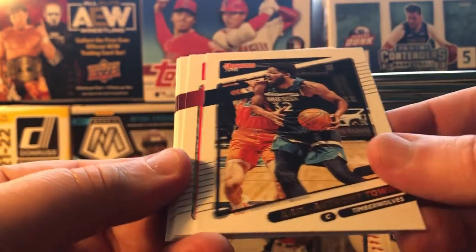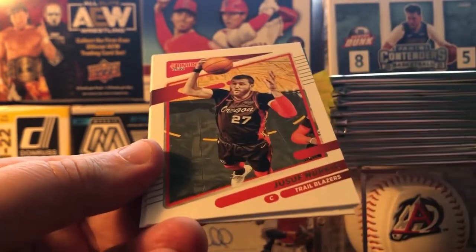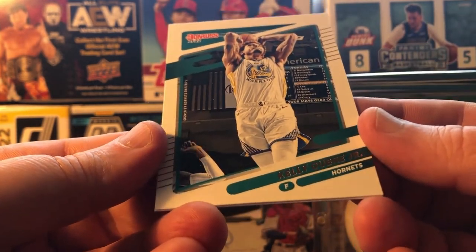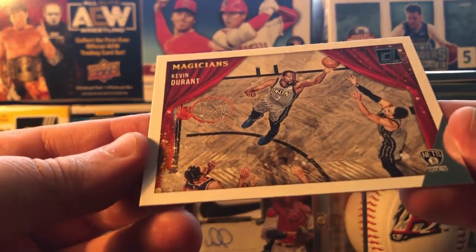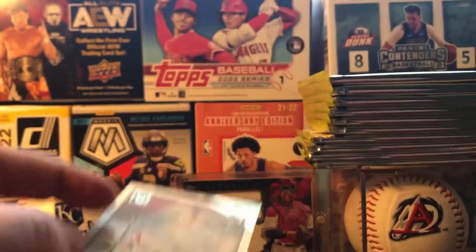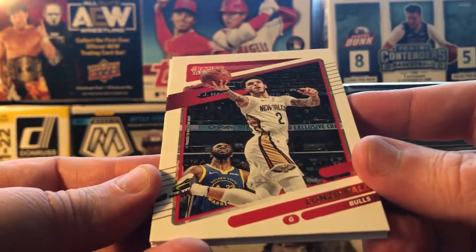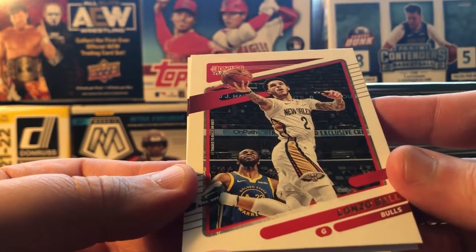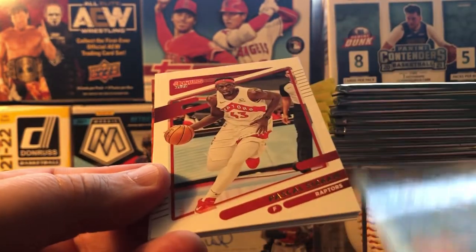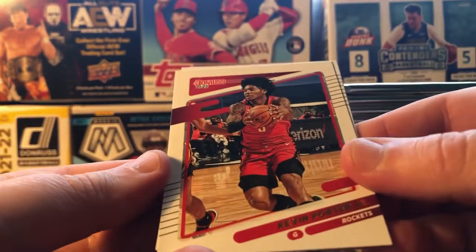Out of the first pack: Anthony Towns, Paul George, Coby White, Kelly Olynyk Jr. And this is something I hadn't seen before — a Magicians insert of Kevin Durant. That's a cool insert, hadn't seen anything like that. Of course you're always looking for the Rated Rookies — love to get Rated Rookies in the orange prisms or purple. Those look really really good. Lonzo Ball, Kevin Porter Jr.